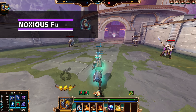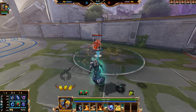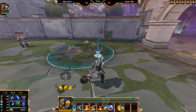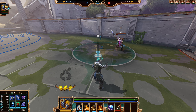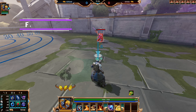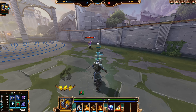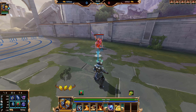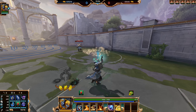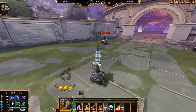Agni's first ability is called Noxious Fumes. He puts down an area effect that does damage over time as enemies are standing within it. This ability can also be ignited to do additional damage and stun targets within the radius. Agni's second ability is called Flame Wave — he shoots out a wall of flame that does damage, and this also ignites Noxious Fumes. You can put down Noxious Fumes and then use Flame Wave to do additional damage and stun the target.